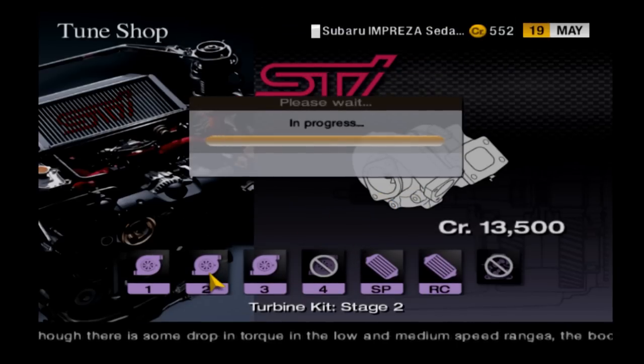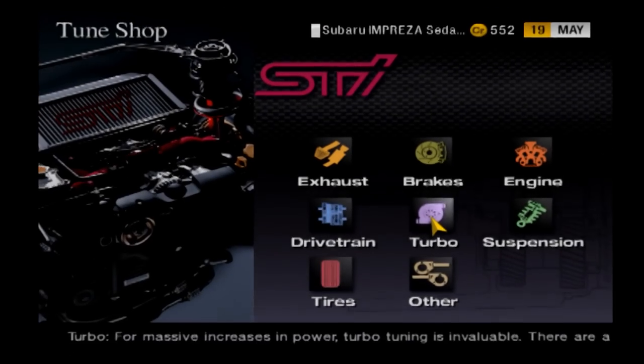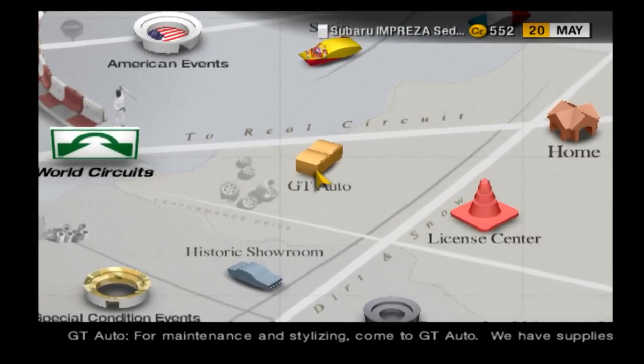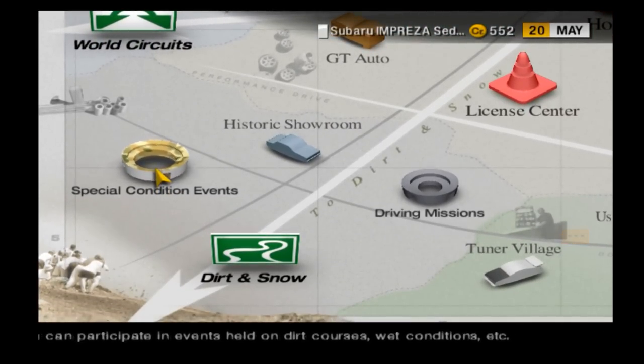If you're using a different car, you're gonna need to get that horsepower around 300 at least. Any less and I don't think your car is gonna be fast enough for the next race. Now that you have your license and a car above 300 horsepower, you're ready for the next step.